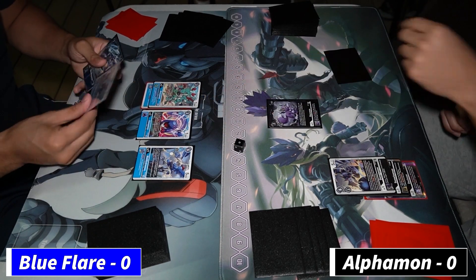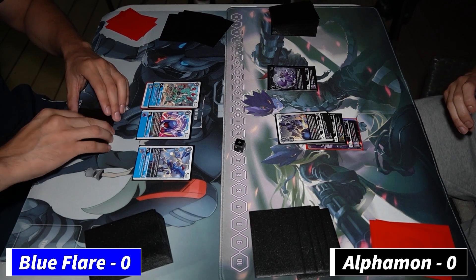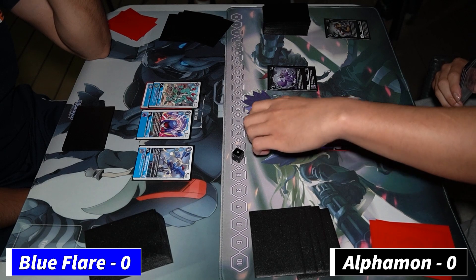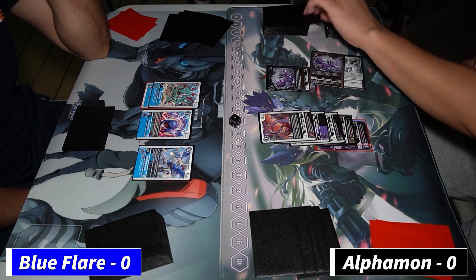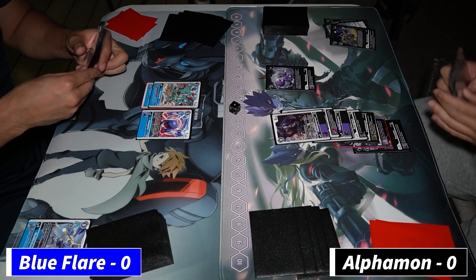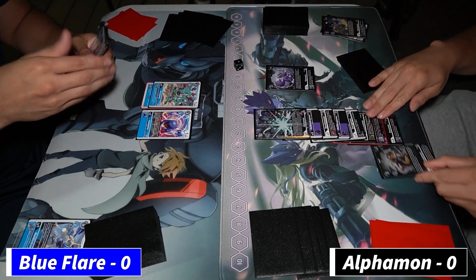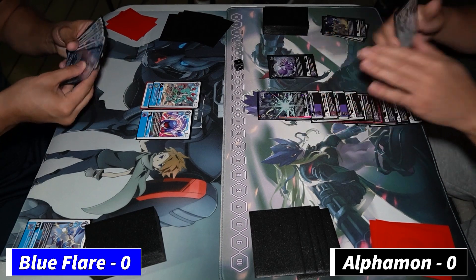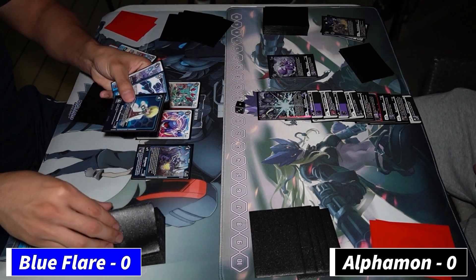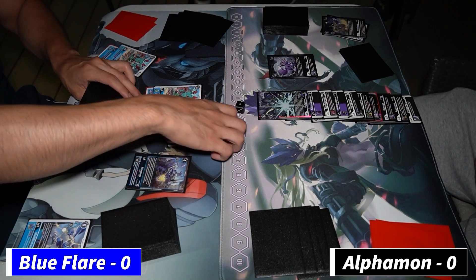Jose is going to play the Gaussmon — that's really good because next turn even if he doesn't swing with the rookies he could play another Blue Flare card and immediately draw two cards. I'm going to play the Dorumon and I do have the Duruga Mon in the back. He's going to play the Mailbird Mon — it doesn't stun my Dorumon but if I swing I lose two memory and he draws two cards off both rookies which is really nice for Blue Flare.